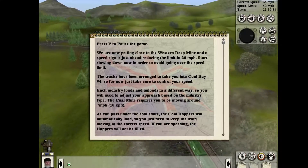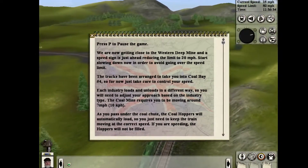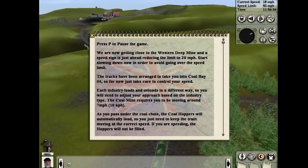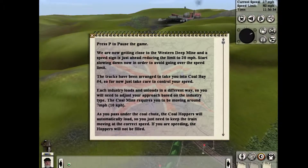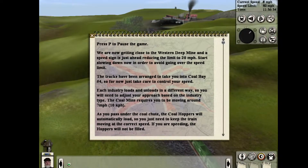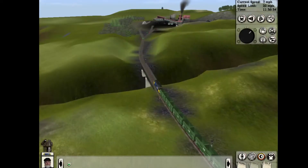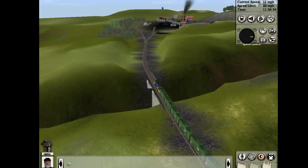We are now getting close to the Western Deep Mine, and a speed sign is just ahead reducing to 20 miles per hour. Start slowing down now in order to avoid getting over the speed limit. The tracks have been arranged to take you into coal bay number four. The coal mine requires you to be moving around 7 miles per hour. As you pass into the coal chute, the coal hoppers will automatically load — you just need to keep the train moving at the correct speed. If you are speeding, the hoppers will not be filled.